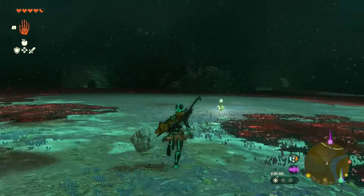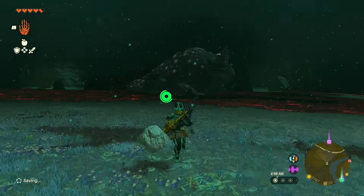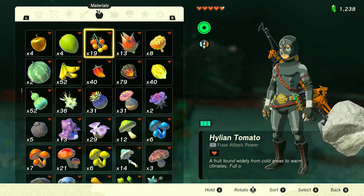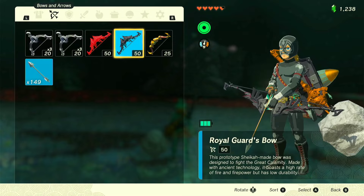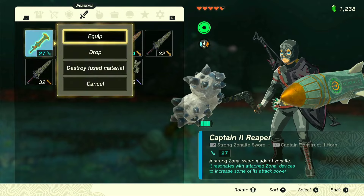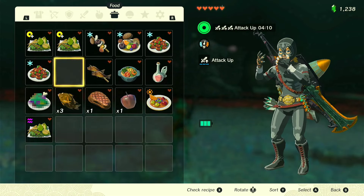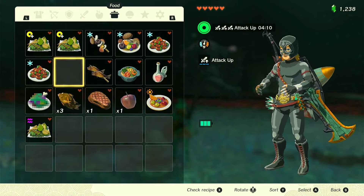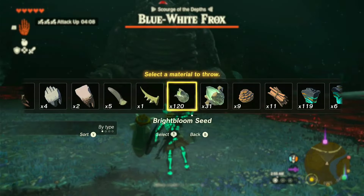All right guys, here's another Frocks video — not my best, but maybe you can learn something from it. Before I get to the battle, I want to arm myself with a shield, a rocket, and a heavy sword that I can use to take out the zonite on his back. I'm also definitely eating a mighty simmered fruit to up my attack power.